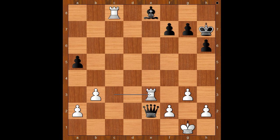But black has an easy solution: queen to d1, check. King to g2. Queen to d5, check. King to g1. And after playing this move, Duda resigned.